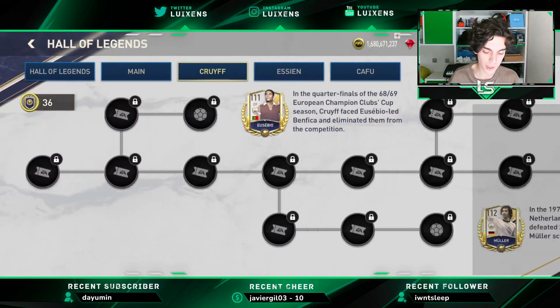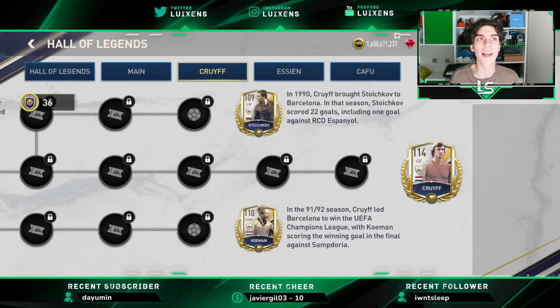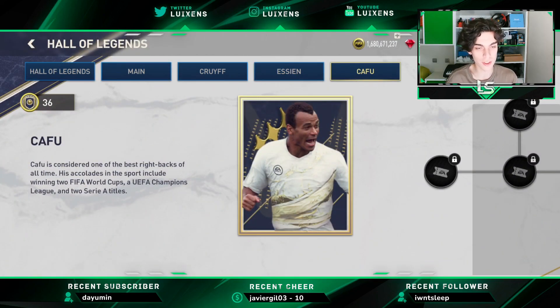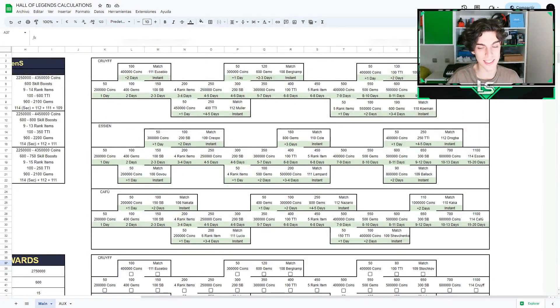Then we have every single path. Important thing: all the players are totally free to play, and we can get the 140-rated player in between 15 and 20 days, as we're going to see later in the sheet. Same with Sien and same with Cafu. In terms of calculations, we get between 1,580 and 2,140 points in free to play without any UTOTS exchange or SRP points exchange. This is only the base amount, and you can see here the total rewards of every path.